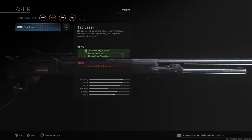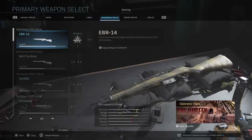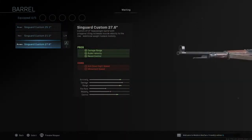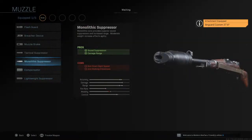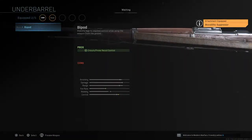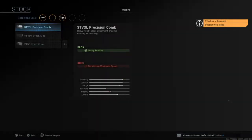And a Tac Laser. Next up, the Kar98k. What is the best Kar98k loadout? Well, Singuard Custom 27.6 barrel, Monolithic Suppressor. You can have this if you want, but I'm not going to be the judge of it. Stippled Grip Tape.